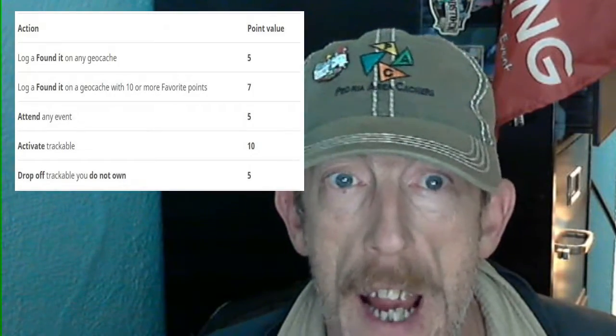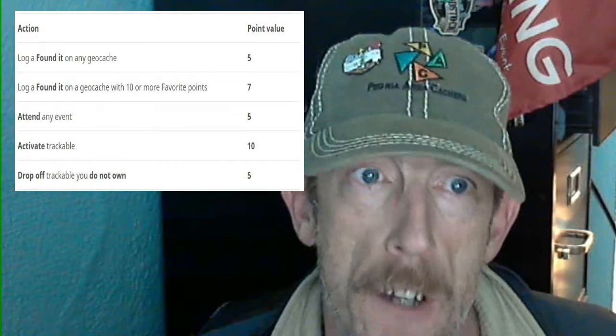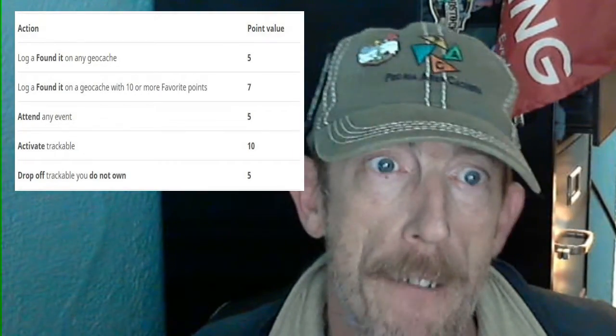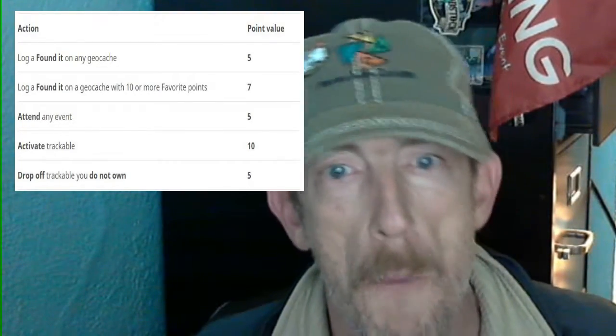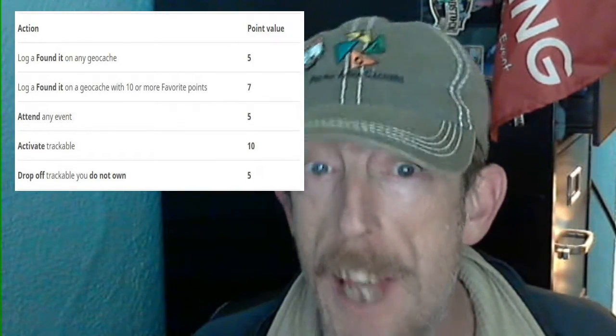The scoring for this is a little different than it has been in the past. Let's take a look up here. You still get your points for logging a Found It, which would be five. Ten or more favorite points this time is only seven points on your Friend League, as opposed to ten.